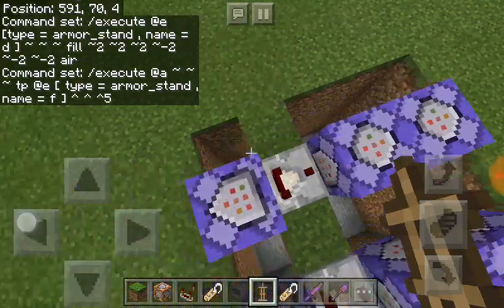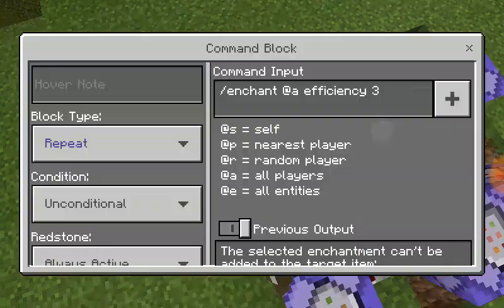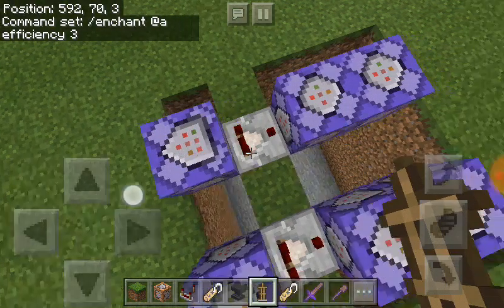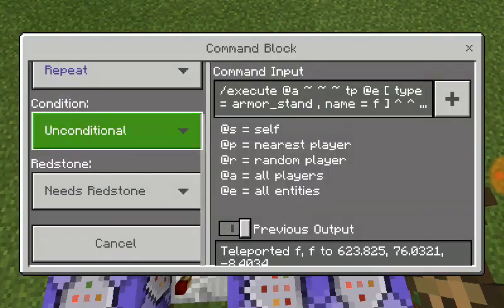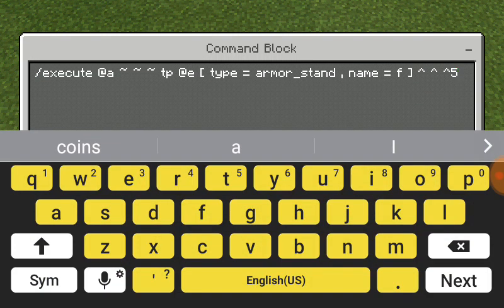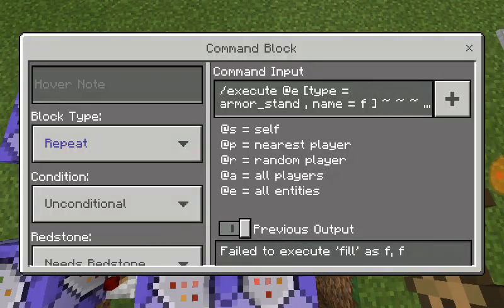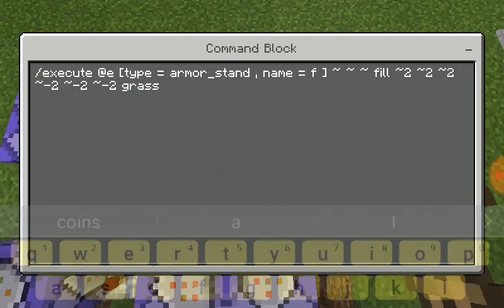Wait, I gotta start from the beginning with this one. In chat, type at efficiency three. This one needs redstone — put this command in. I'll go over this all again. This one also needs redstone, repeat, and put this command in.